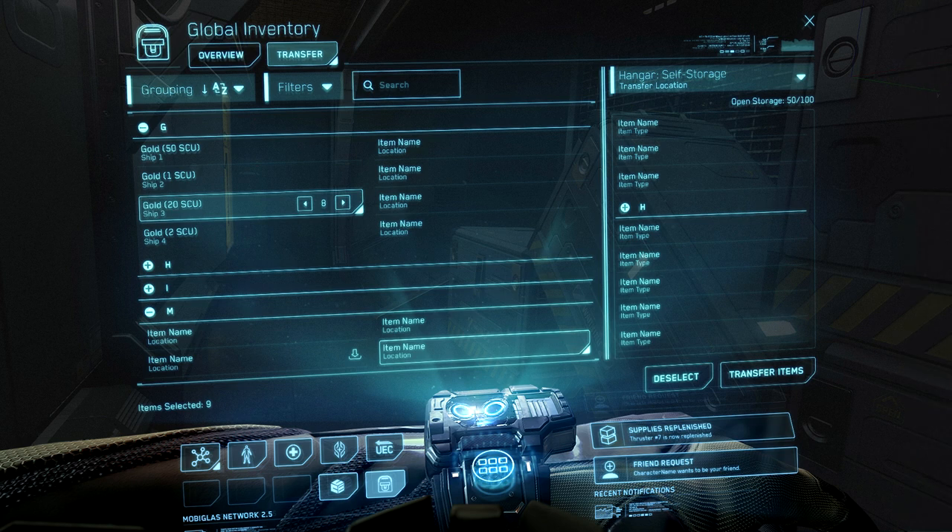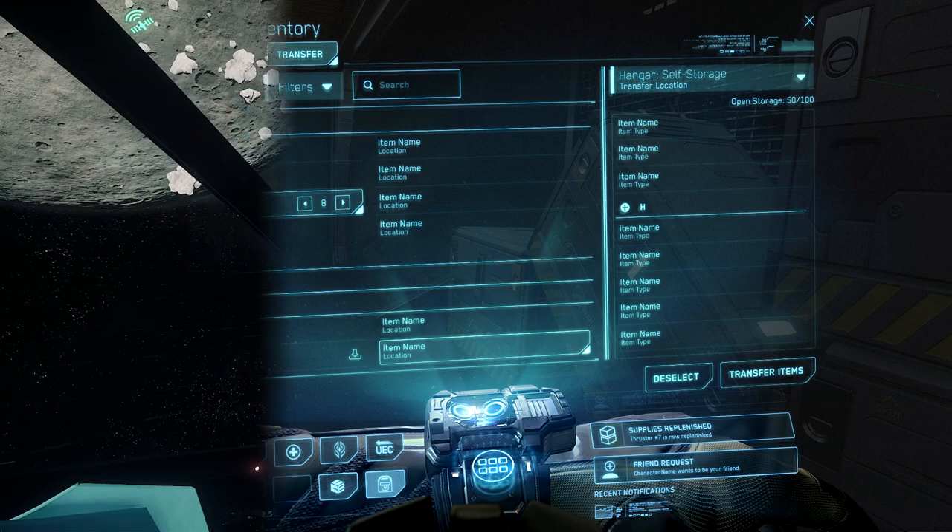The Universal Inventory UI is divided into three major sections. On the top left, you have your Inventory, which you can toggle between Overview and Transfer modes. In Transfer mode, you can group and sort alphabetically, or use filters or a search bar to find your items. It displays the item, how much of it you have in your possession, where it is located, and it has little arrows that allow you to select how many of them you wish to transfer.